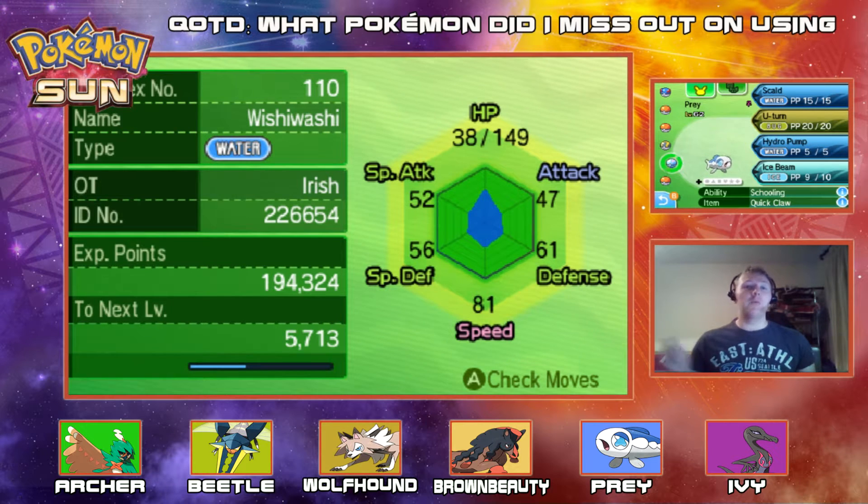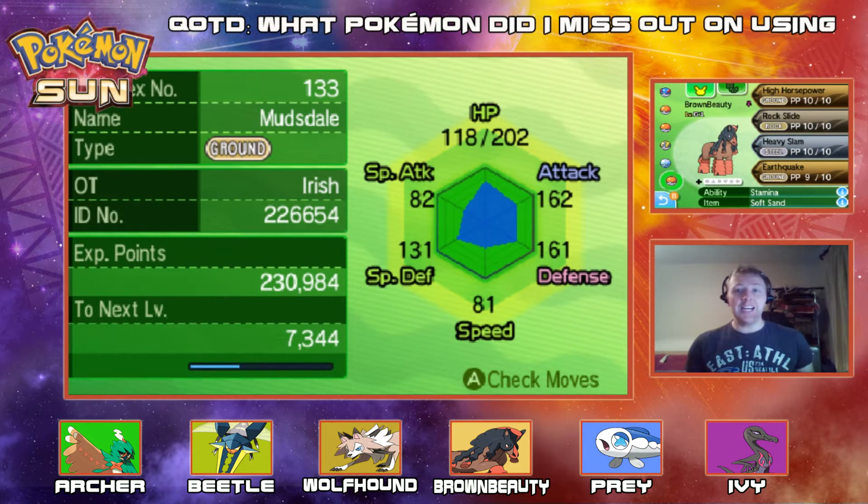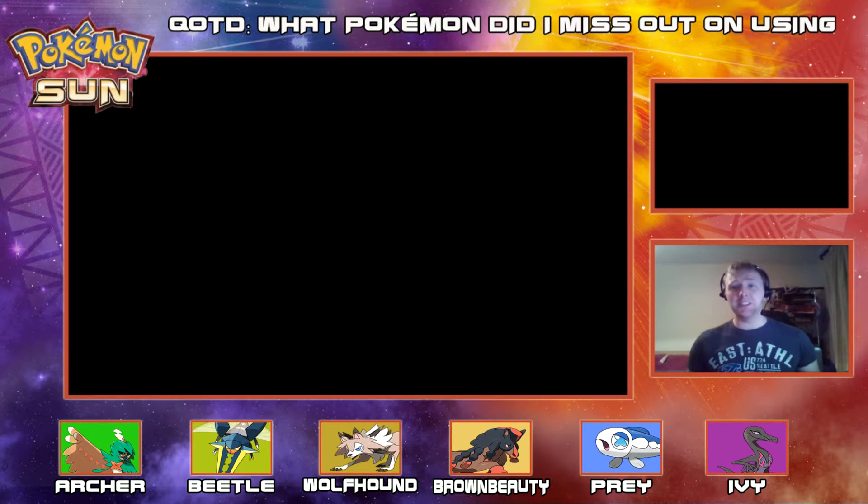Next up we have Prey, our Wishiwashi, holding the Choice Scarf because this thing is slow. Rocking out with Scald, U-turn, Hydro Pump and Ice Beam as its moveset. Timid nature with a sturdy body — by Wishiwashi standards. And last but not least we have Brown Beauty, our Mudsdale, holding the Soft Sand to power up High Horsepower and Earthquake, also carrying Rock Slide and Heavy Slam. Bold nature, strong-willed — a tank that hits back just as hard.